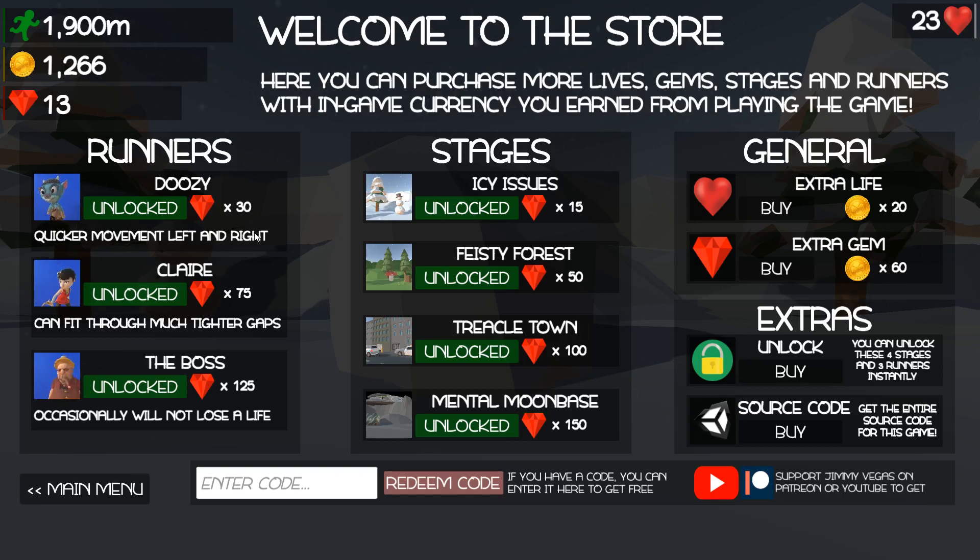Claire can fit through much tighter gaps. In Treacle Town there are some cars quite close together — the other characters cannot fit through some of these gaps, but Claire can, which makes it much easier. The Boss will not lose a life 40% of the time, which helps in some way, but getting those 125 gems just to unlock him seems a bit excessive — again a design choice to throw you off. There's a vast difference between the 15 and 150 stages, which in some ways artificially extends the life of the game, but I like the levels. Extra lives and extra gems are self-explanatory.